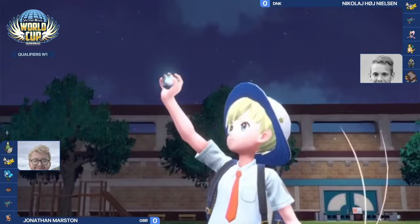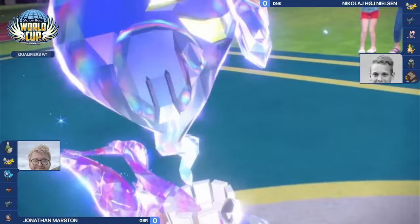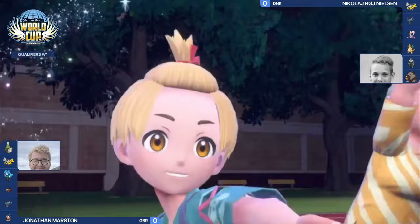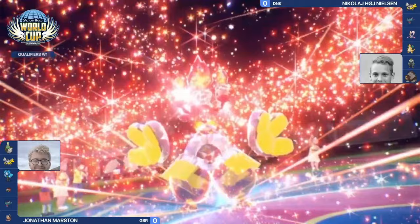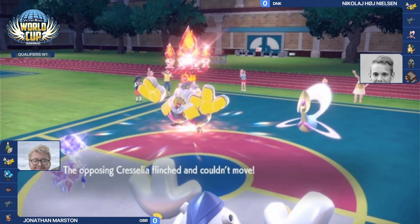Chrysalia may be built quite bulky to survive Chiyu's Overheat. Chiyu goes for terra ghost right away — Jonathan opting for immediate offense. We see a returning terastallization as Nicolaj's Iron Hands goes into terra fire, resisting any fire-type moves from this Chiyu. Iron Hands goes for fake out onto Chrysalia, flinching this turn, and there is no fake out from Nicolaj.